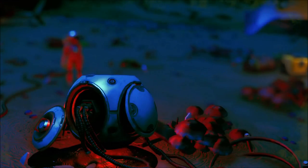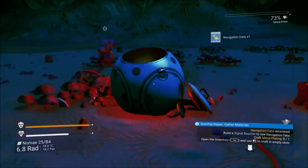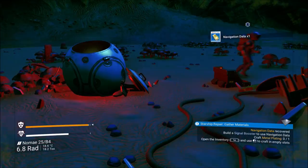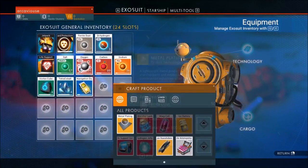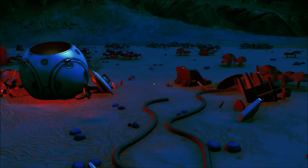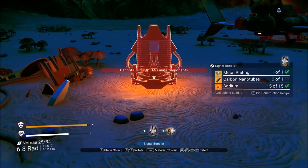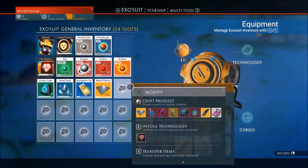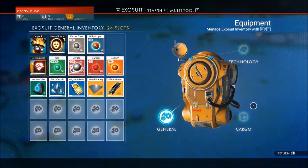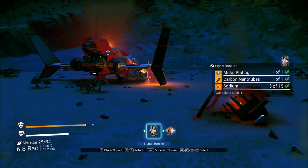Search distress beacon for supplies - I already did it, so I don't know if it's just gonna mess me up. Oh no, it did it again. Take navigation. Cool, we need to build a signal booster, which needs plating and carbon nanotubes - not nanobots. Can you imagine if we could just make nanobots just like that?